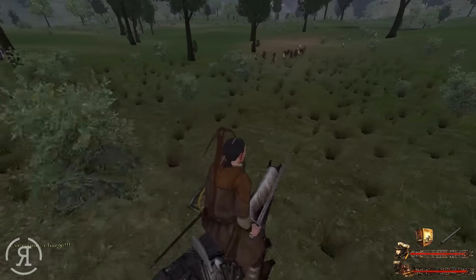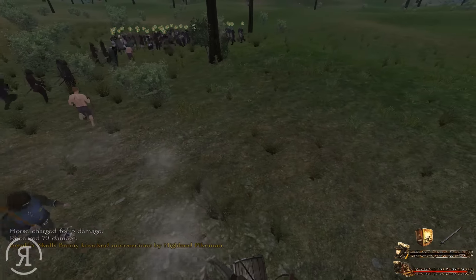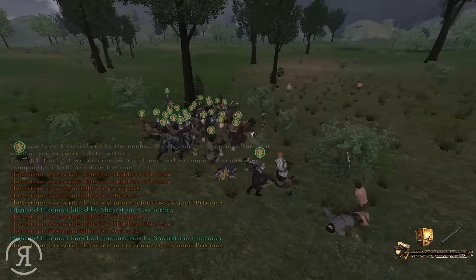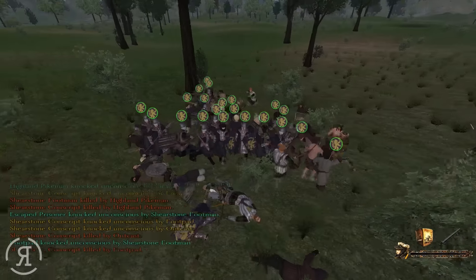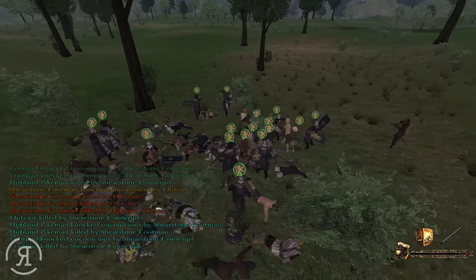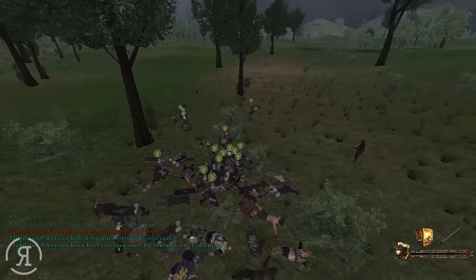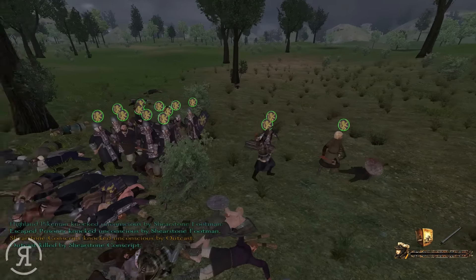Let's charge our units in and try not to get headshot this time. Well, that happened again — these guys are very very good with their pole arms. We should be able to take them without too many difficulties. I'm extremely thankful I charged our units in first before heading in myself. The combat AI seems extremely skilled. We do appear to be taking a couple of these guys prisoner, which will help with our money problems.